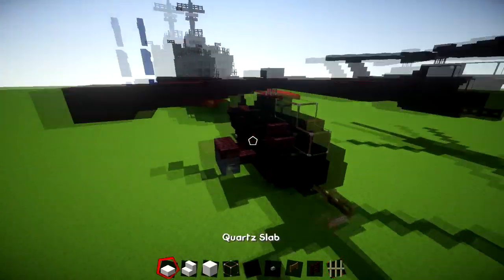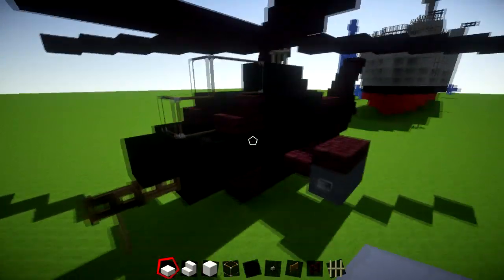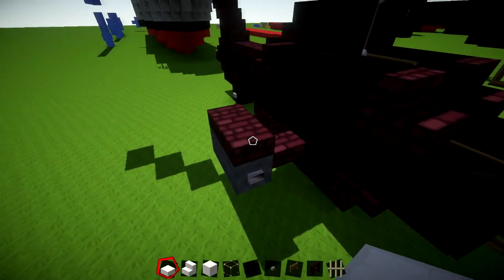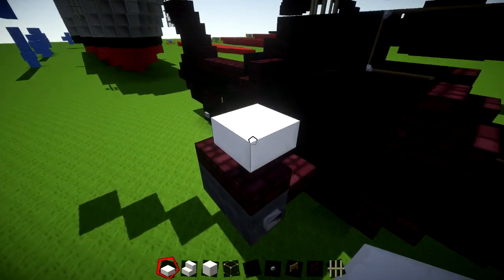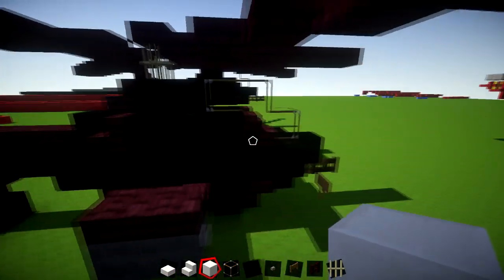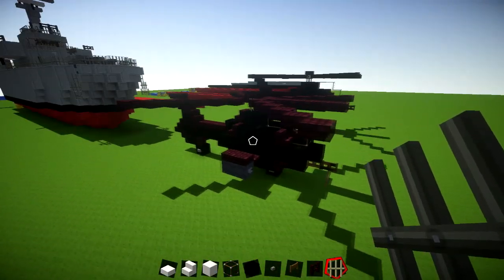The main materials you're going to need — I'm switching to white quartz so you can see the block counts clearly on camera. When you follow along, use Nether Brick Slab where I use quartz slab, Nether Brick Stairs where I use quartz stairs, and black wool where I use block of quartz. You'll also need glass, buttons, fence gates for the main machine gun, Nether Brick fence, and iron bars.